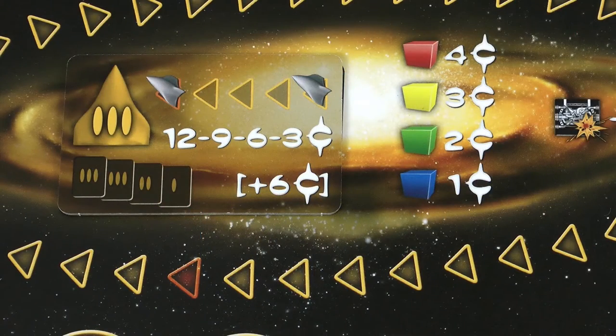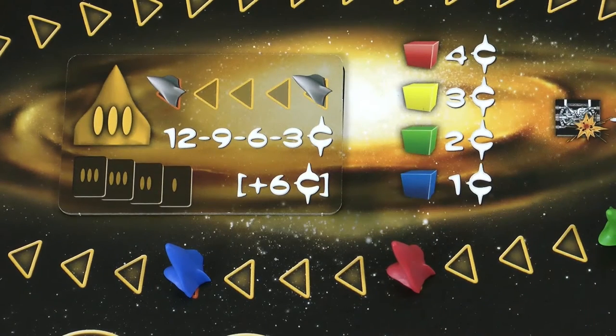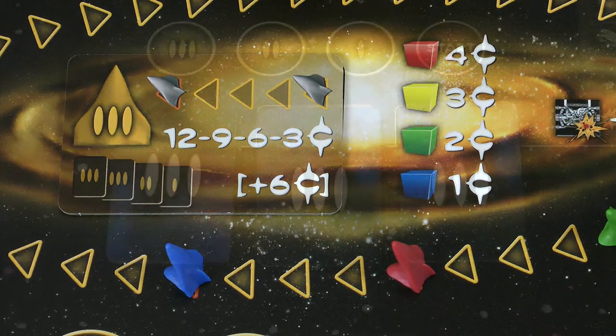In round 3 you flip this tile over and make 3 piles of 4 cards as shown. You'll notice some differences from round 1: the number of triangles shows how far apart the markers on the flight track are placed at the start of the flight, this shows the reward in credits for the order in which you finish, and the bonus for the best looking ship increases each round.